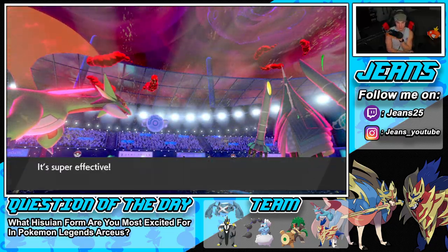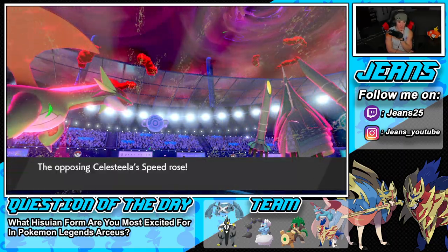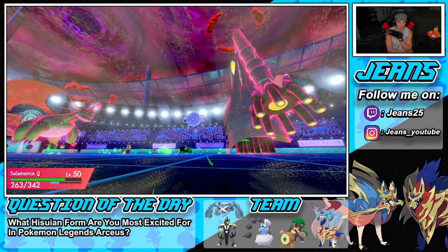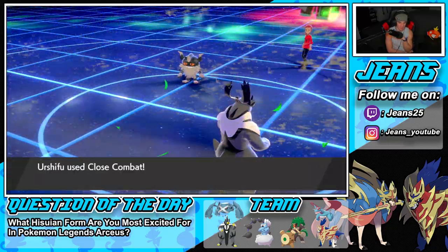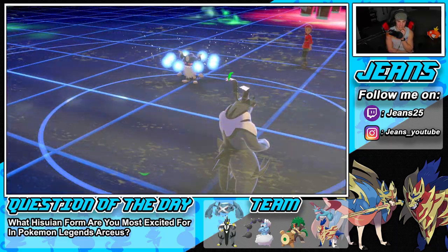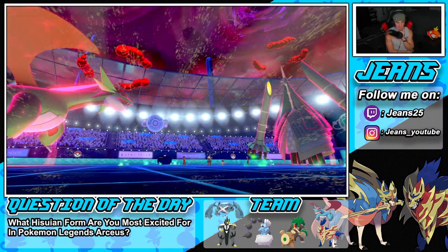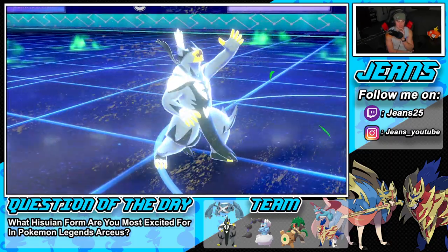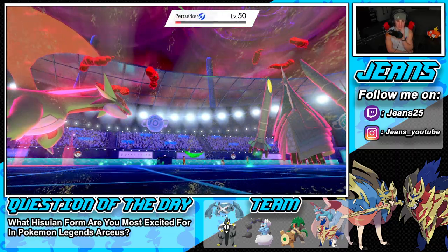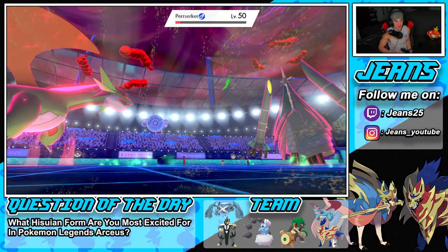Iron Head pokes through and we soak it up. We go for Close Combat on Buzzwole and it survives on Sash — of course it's a Sash. Urshifu goes down to sandstorm. We need to get at least one KO because on this channel we have two rules: we don't go zero for three in a video and we do not get swept.